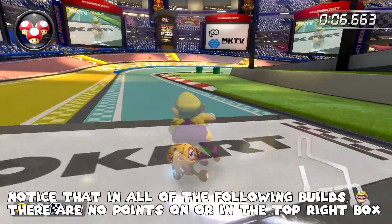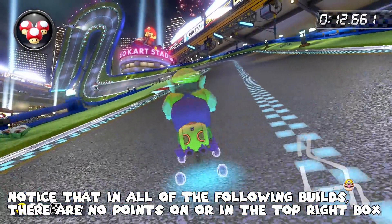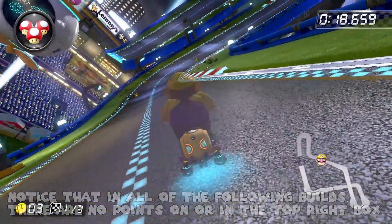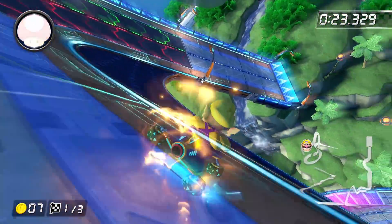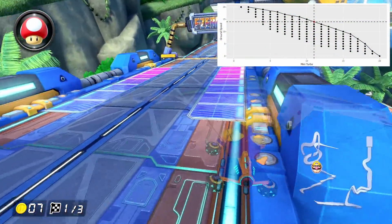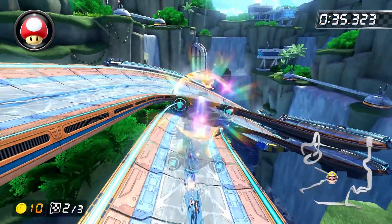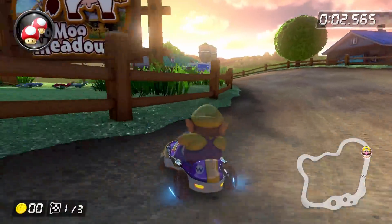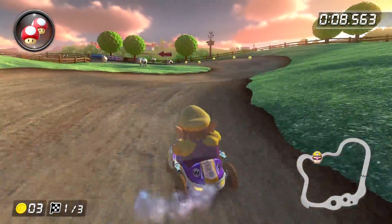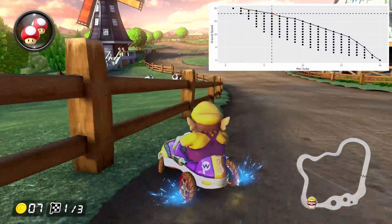Let's look at some current World Record Time Trial builds. On Mario Kart Stadium 150cc, we have Wario, Wild Wiggler, Rollers, and Paper Glider — a Mini-Turbo of 12 and Ground Speed of 13, pretty similar to the online tryhard build. On Big Blue 150cc, Wario, Mach 8, Leaf Tires, and Paper Glider has a Ground Speed of 14 and Mini-Turbo of 11 — prioritizing Ground Speed more. On the extreme end, the 200cc Moomoo Meadows record uses Wario, Sneaker, Crimson Slim, and Hylian Kite — a whopping Ground Speed of 18 and only 6 Mini-Turbo, which makes sense since there are only about 4 turns on the whole course.